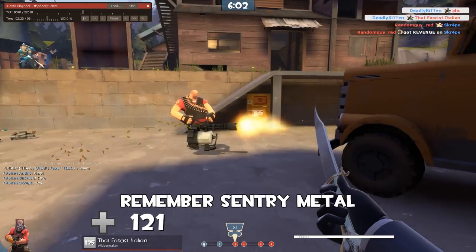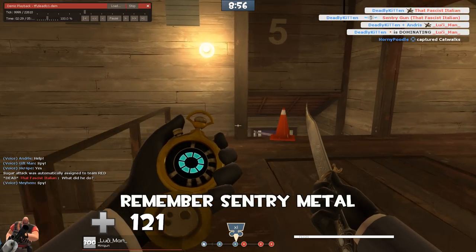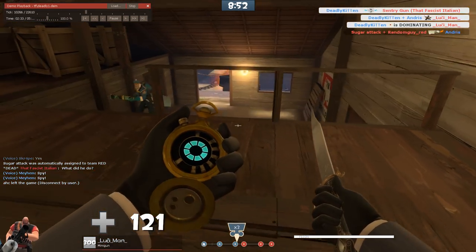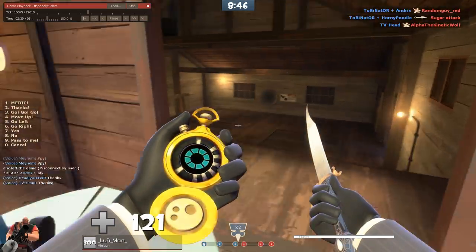Distracted heavy. Now remember where we just destroyed that sentry gun, because there's going to be sentry metal there and I think you can make better use of the dropped sentry metal. I see a couple of times in this clip where we could have made use of it. Yeah, you can trust us, medic — we make a good team.